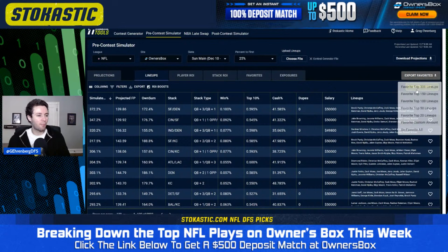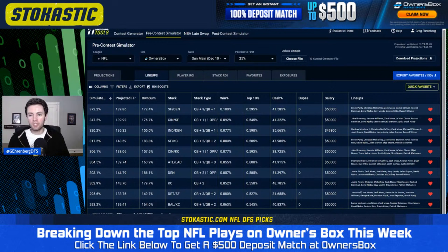I'm going to favorite my top 150 lineups for the main slate and look at which lineup projects the best. The number one overall lineup by simulated ROI is Brock Purdy, Christian McCaffrey, Zach Moss, Debo Samuel, Rashad Bateman, David Njoku, Jerry Judy, George Kittle, and Russell Wilson. So we've got Brock Purdy stacked with McCaffrey, Debo, and Kittle. Russell Wilson is stacked with Jerry Judy on the Denver side of that stack.